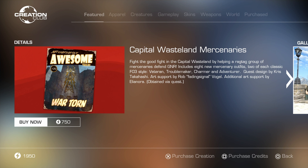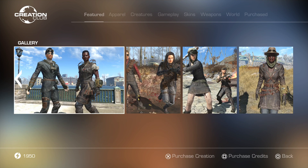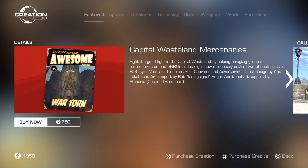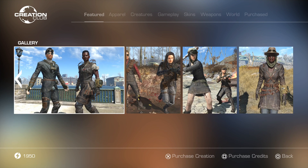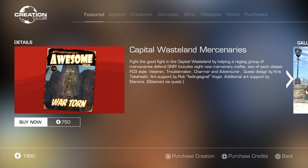Let me know what Creation Club content you guys are the most excited about. Obviously the VR Workshops is missing, which I was really excited about. Without that, I'm pretty excited for the Gunners versus Minutemen, and also for the Capital Wasteland Mercenaries pack — that one is also going to be really cool. The weapons, I'm pretty impartial on those. I'm going to get them and try them out. The Vault Suits, I don't really care too much about that either. Let me know what you guys are most excited about, and I'll see you guys in the next video. Have a good one.